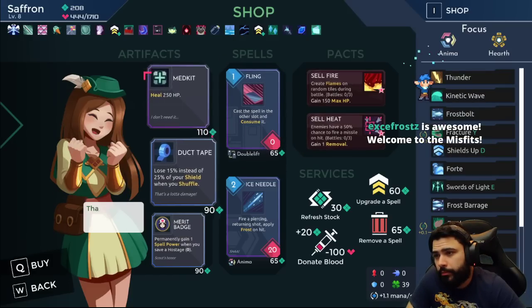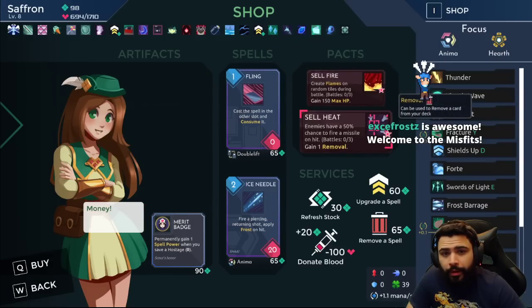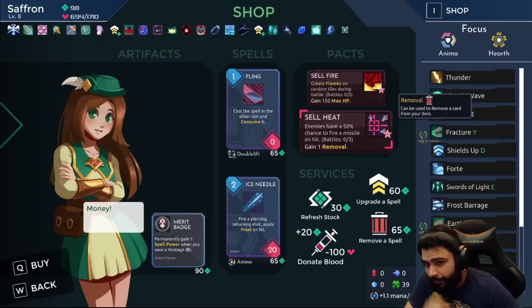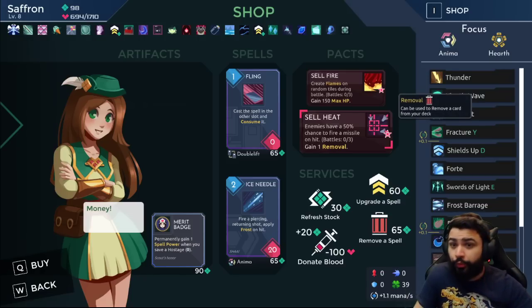I think we take Duct Tape and Medkit. I took Cell Heat on Gunner — yeah, there are a lot of characters where it's really not a huge problem, but some characters where it's really really bad. That's part of the learning curve. For instance, Cellacy is really rough.